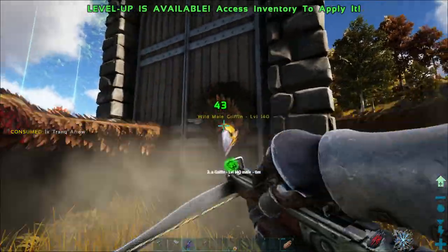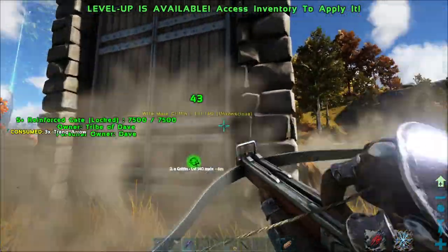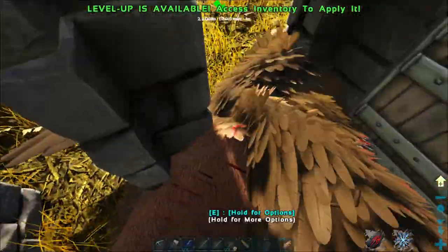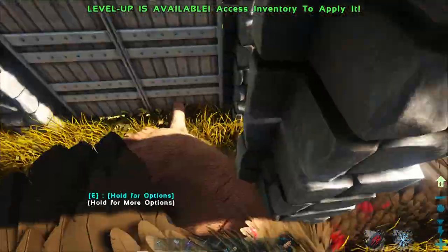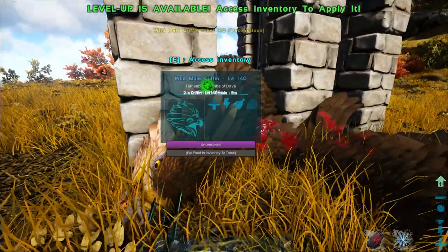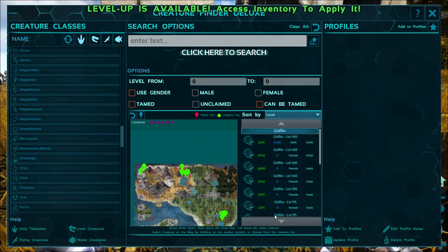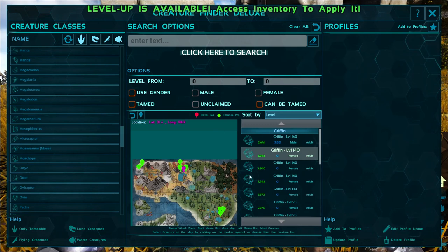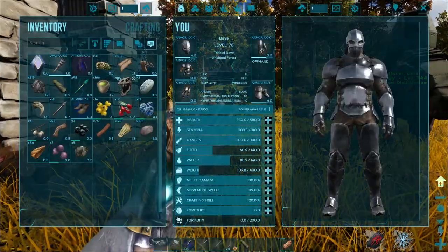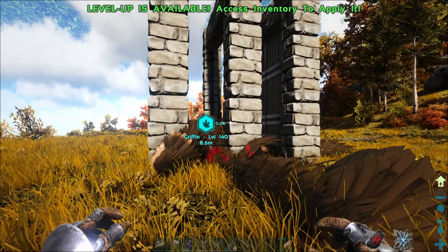Let's see how much torpor you have before I start shooting you — 4,000. Not too bad for a griffin. You, my friend, if not a breeder shall be my mount. I have the blinding light of god coming in on my screen, so I'm going to get this guy knocked out. He should be out in a couple arrows. There you go — you're out. It's a normal-looking griffin, doesn't have the blue like the female. We got him, and it's starting to become night.